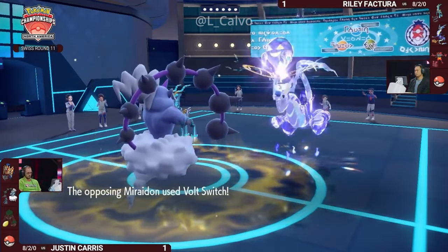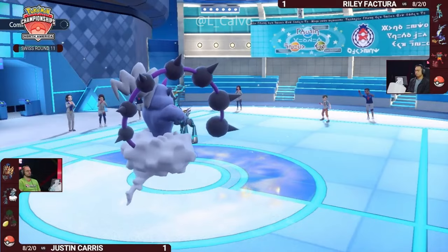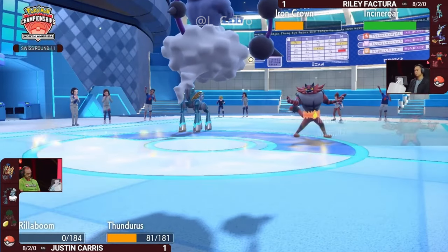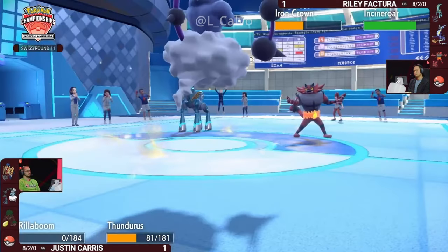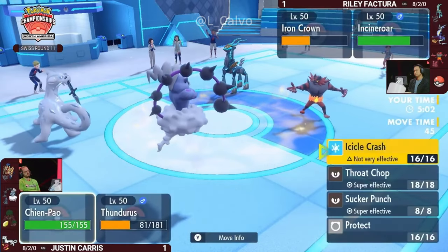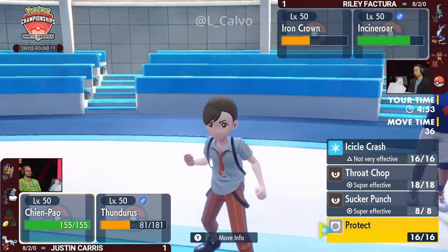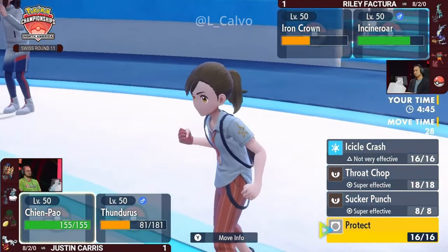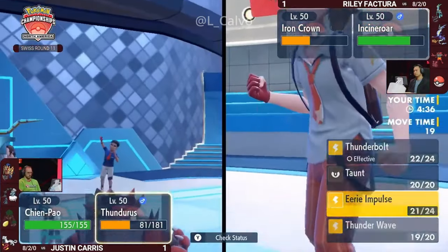Terrain Control back up means the speed on Iron Crown will be activated by the Quark Drive, which might be a big deal if Zamazenta comes back in — Iron Crown at minus two special attack might still be able to KO it thanks to that speed boost. Rillaboom is still at low HP, and with Electric Terrain back up, Grassy Glide is no longer a priority move — you'll have to switch it out if you want Terrain Control back. Chien-Pao, the fourth and final Pokémon for Justin, finally makes an appearance in this game three! Riley has yet to reveal that fourth one though.